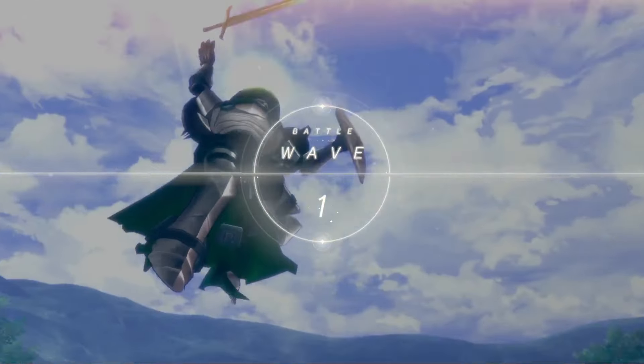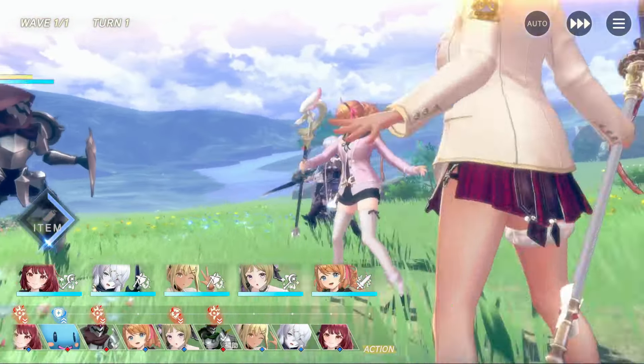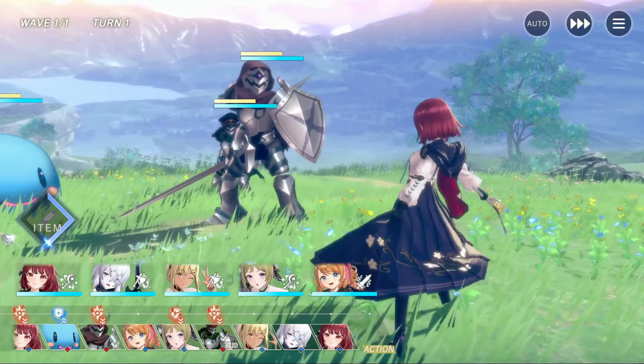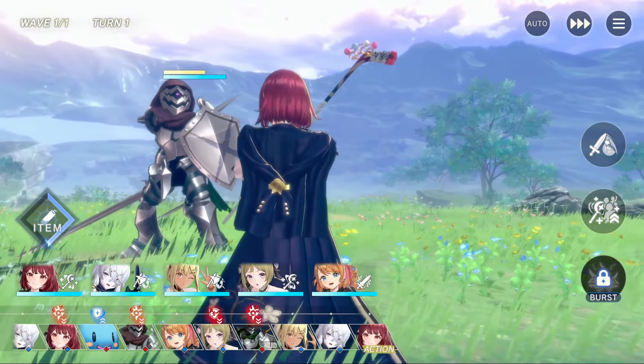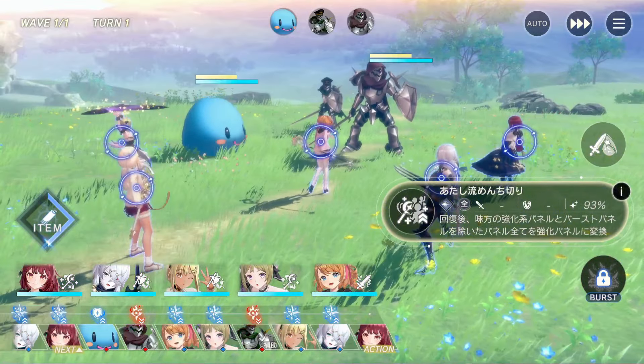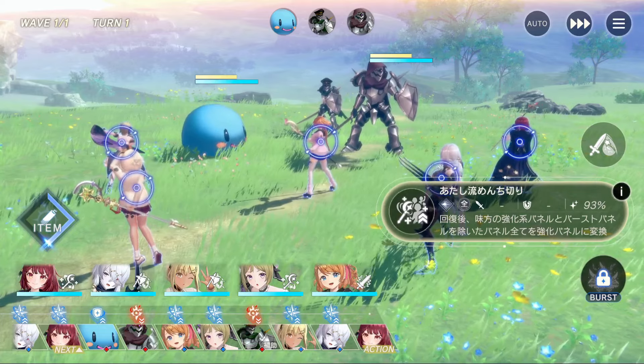Our first sample battle is the latest event's EX-3. The Academy auto-win team works by using Academy Sophie and Ryza to set up double blue panels for Academy Rezna to skill 2 from, after stacking them by using items.